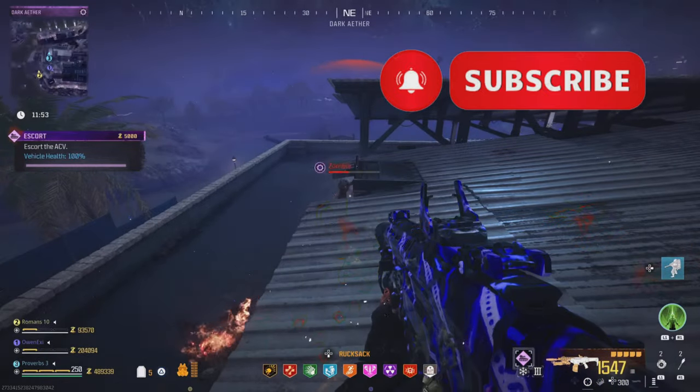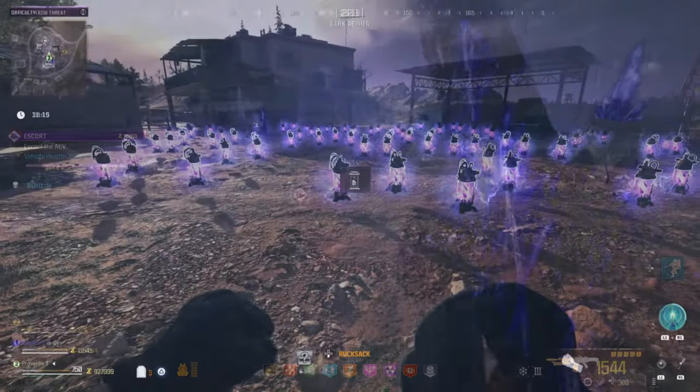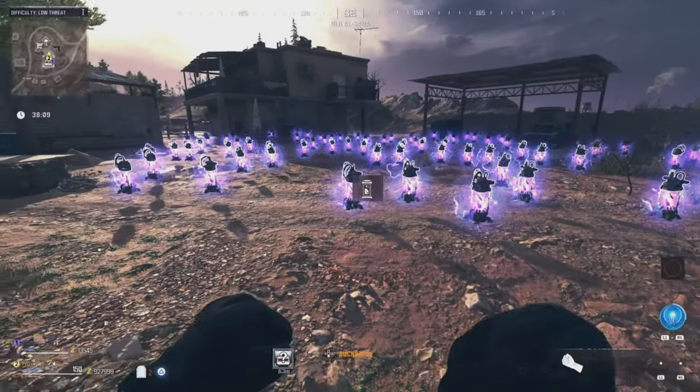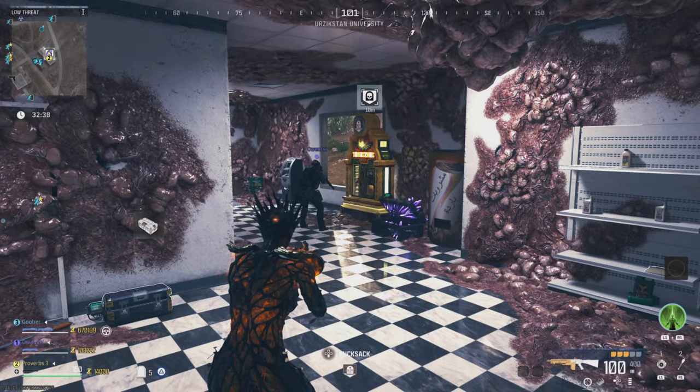Essence can help turn any difficult challenge into a cakewalk by using it to buy all the best gear, perks, and score streaks. You can check out my max essence video in the description. First thing you'll want to do is have all squad mates.